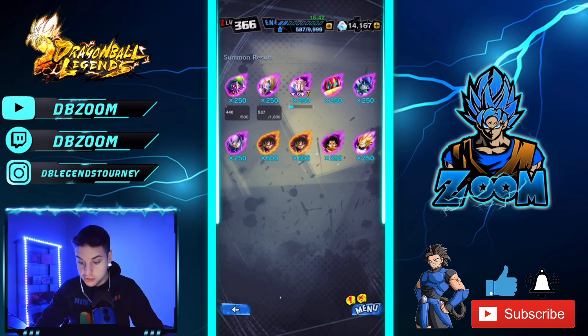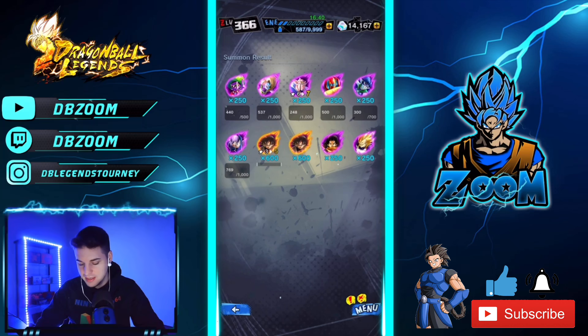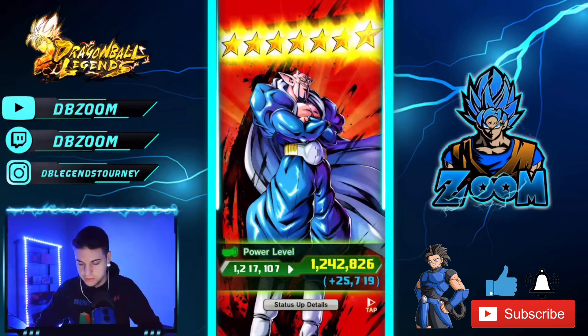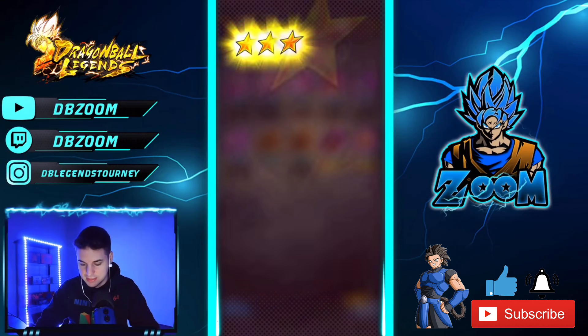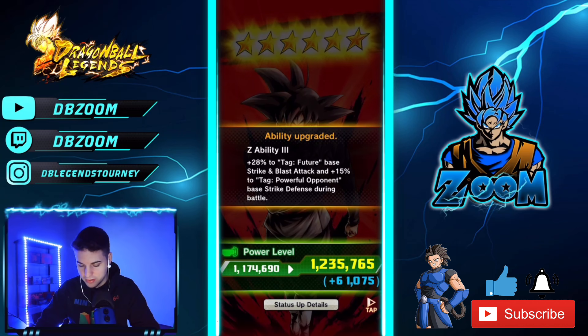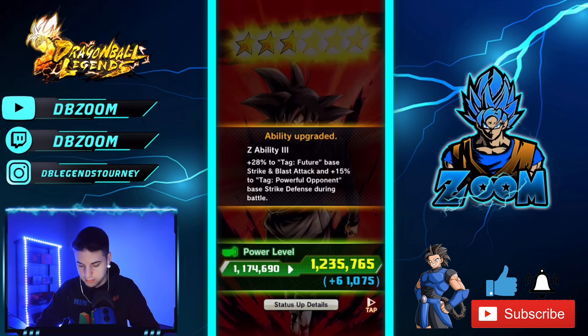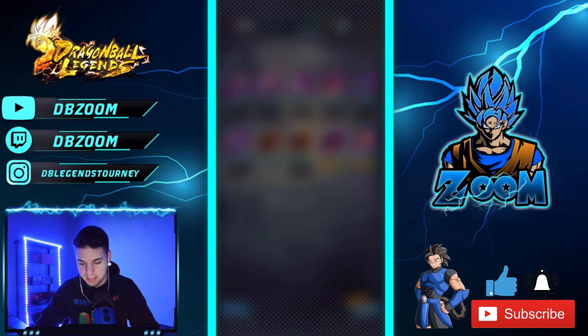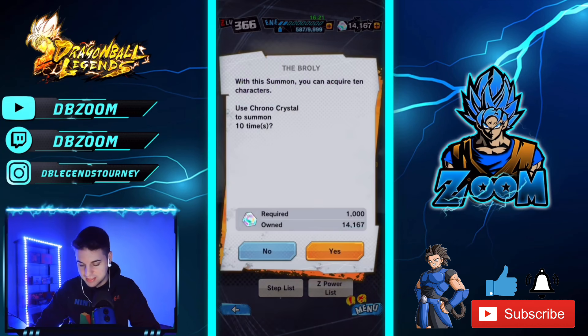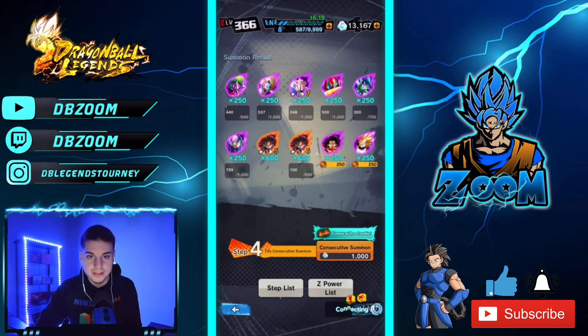We got two Goku Blacks — this banner is ten times better than the other banner if you ask me. We get the boar at seven stars, I'll take that. We get Goku Black — we just pulled three stars on this Goku Black — and Powerful Opponent. Oh my gosh, this is nice. Tag Future — yeah, this is really nice, this banner is sweet.